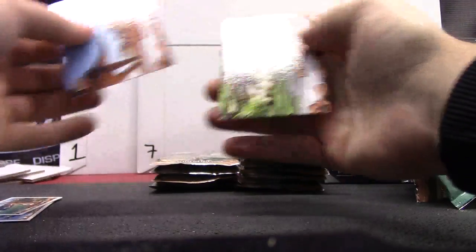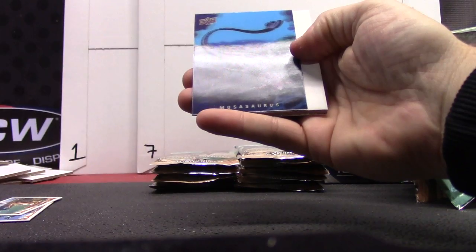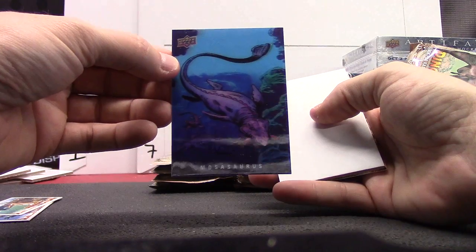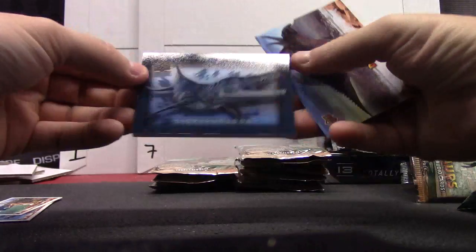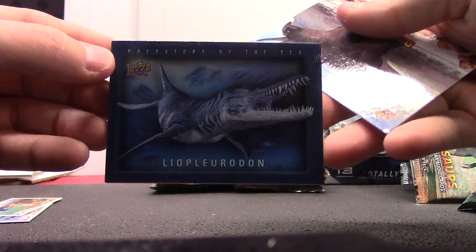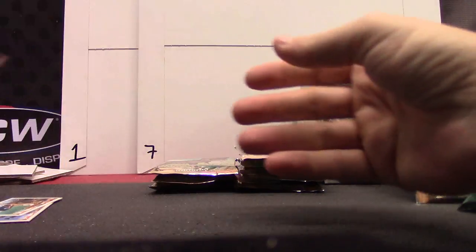Base card. The Mosasaurus. Here's a shadow box — the Oviraptor. Liopleurodon looks like a shark-alligator. There you go, a shark-alligator. One of your shadow boxes.